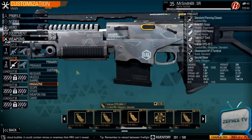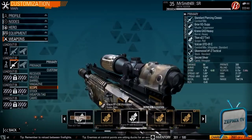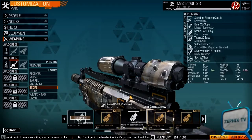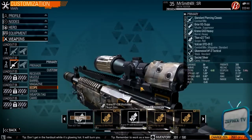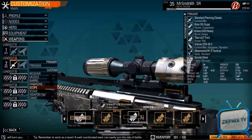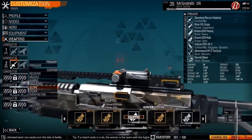The scope is debatable depending on how you want to play it. You can go sniper and treat it like a semi-automatic sniper rifle — something you have to shoot someone three times to kill — or you could play it like I do: use this scope, run around, go back to scope, and try not to hipfire anyone.